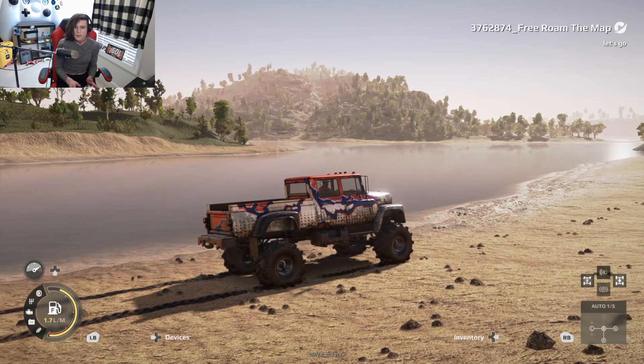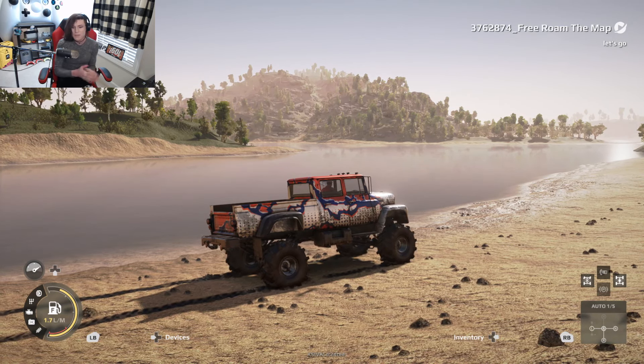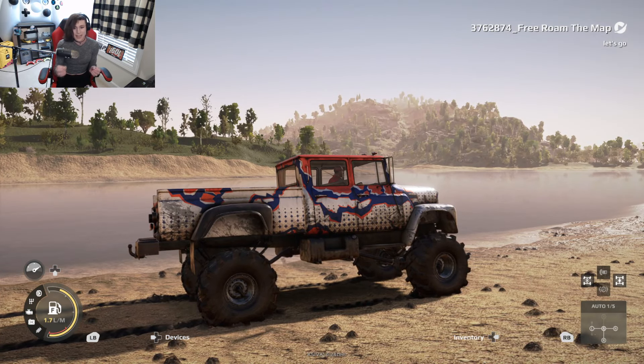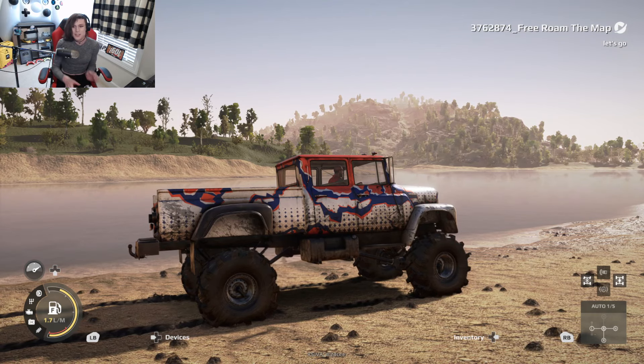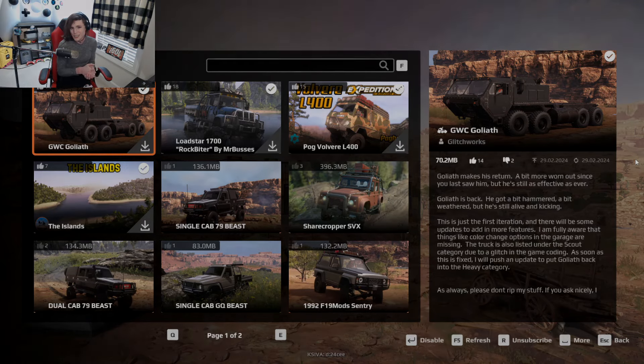In all honesty, I'm just so glad that modders have already started to develop things for this game. That hill climb looks absolutely wild — I need to attempt it. With all of that being said, I hope you all enjoyed this quick look at mods in Expeditions. If you have any questions on how to use the mod browser or how mods are supposed to interface with your game, leave your questions in the comments down below. That's going to do it for this one, and I'll see y'all in the next one.